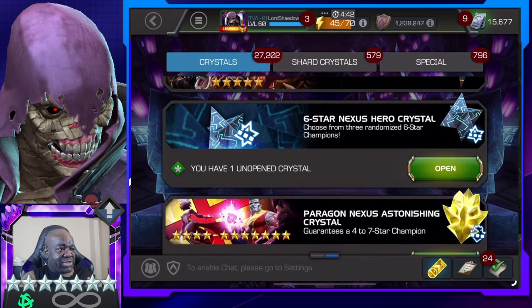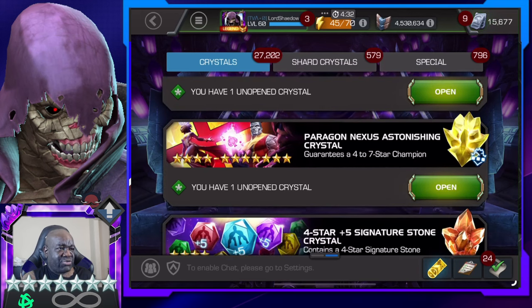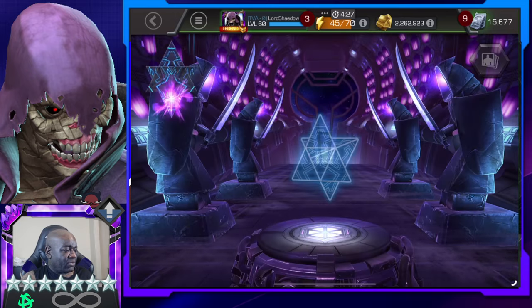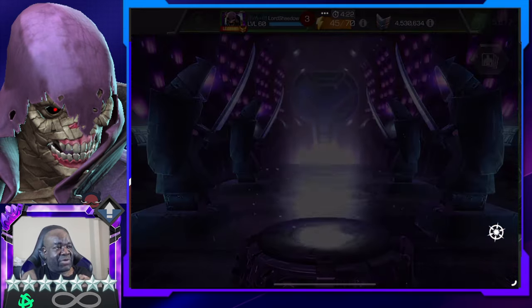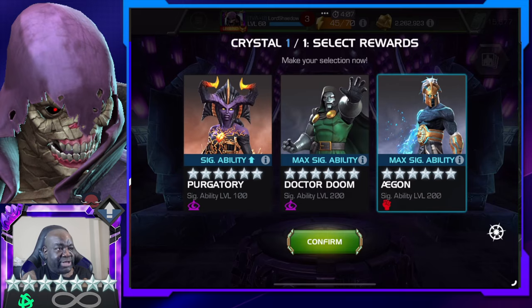We've got this nexus - I'm gonna hold off on that nexus for right now. Now this Paragon Nexus - this is the crystal I was talking about, very strange. Let's go ahead and open this up. I just finished the legacy challenge so I've gotten pretty much all the six-stars I think that are in the crystal that I want. Oh, now Agon shows up - that is funny. We're going for the max sig crystal, we'll click Agon just in case.